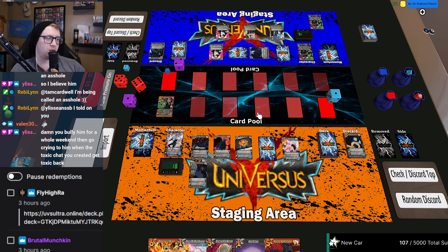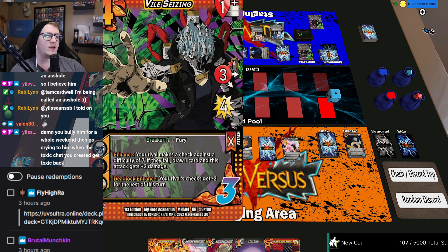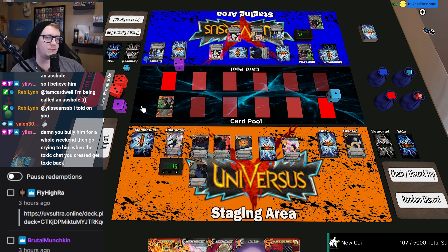Any responses to play? I have no responses to play. That's fine. My first one: you're gonna make a check versus a seven. If it fails I'm going to get two damage and draw a card. You have five cards in hand. I'll let it fail. That's fine.